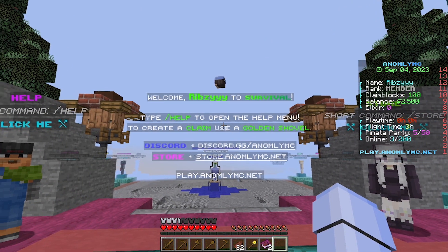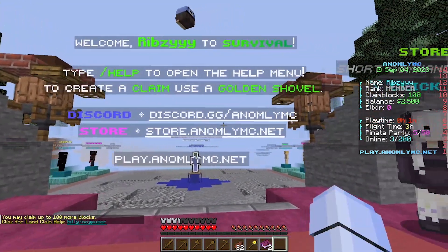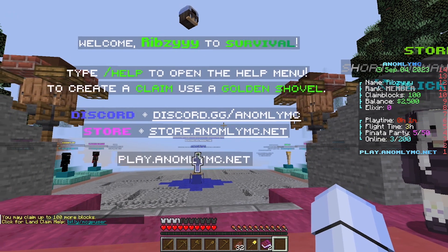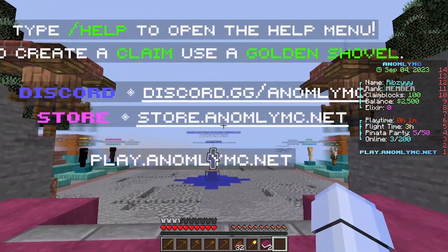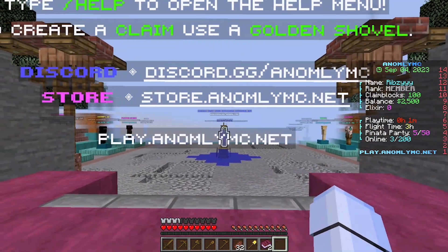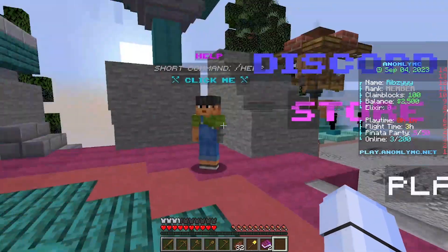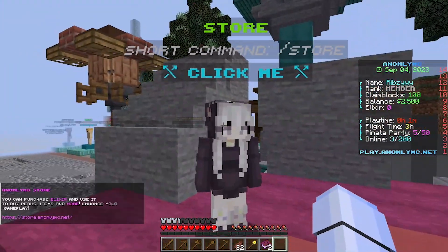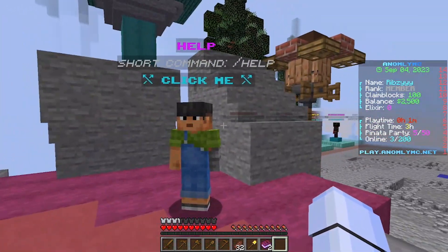To create a claim use your gold shovel. Make sure to join their Discord at discord.gg/anomalymc. If you want to support the server, go to their store at store.anomalymc.net. The server IP is play.anomalymc.net. Here is the store if you guys want to support them — it's a really dope store and you can actually purchase some cool things to give you a little boost.